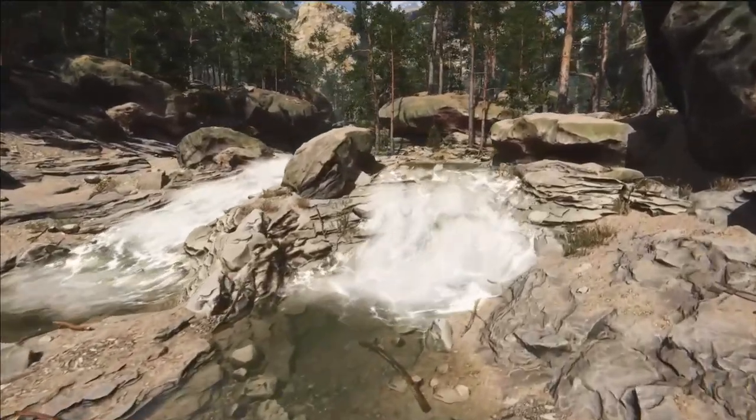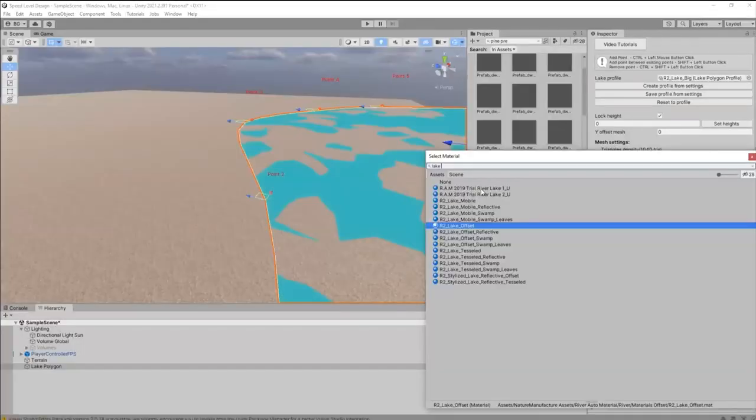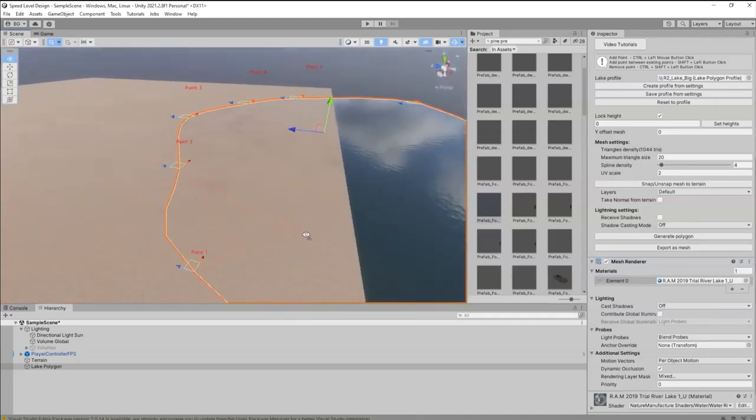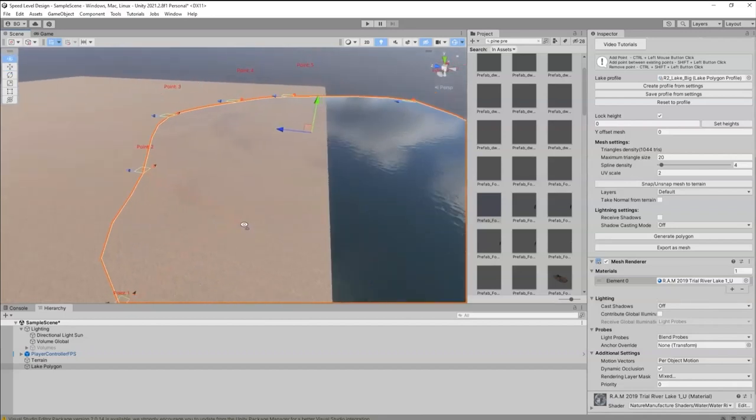Whether you're designing a serene alpine retreat or a harsh, unforgiving wilderness, this asset gives your environments the depth and realism that pulls players right into the heart of your world. It's the perfect tool to make your game's nature scenes unforgettable.